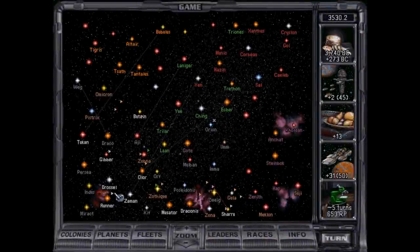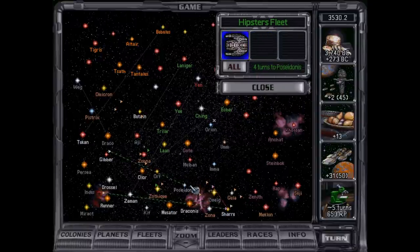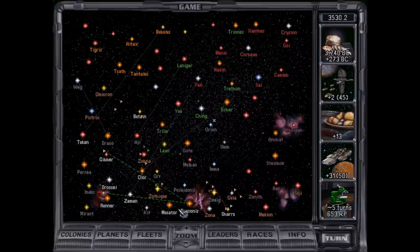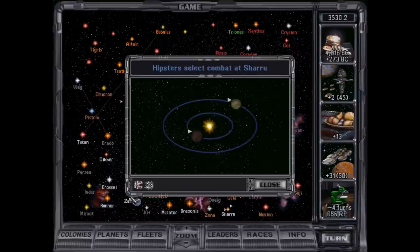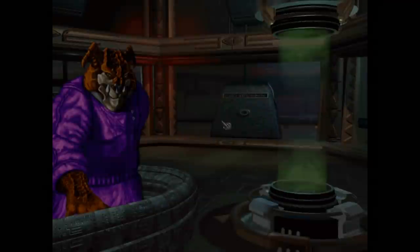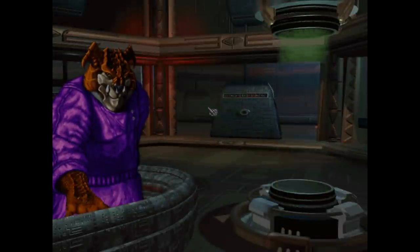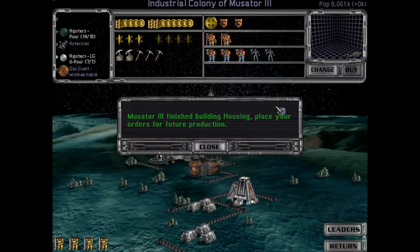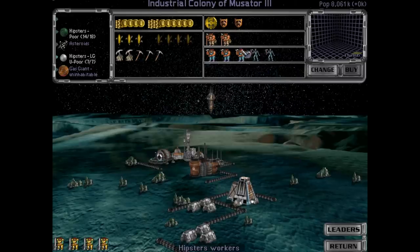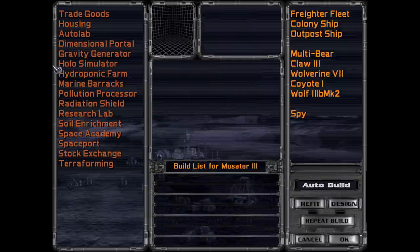I guess my fleet has to stay here. Actually, I think what we're going to do is we're going to rendezvous in Draconis, because if we can get a leader here, we don't have to waste a ton of time going through the Nebula. Fleet has to stay at Sharu so we can defend it. I do expect them to just run, which is exactly what happened. And we stole Graviton Beams — these are great mid-game weapons. We're past that now, and I really don't regret focusing on missiles. I think that was an excellent play. Graviton Beams are quite good because they deal structural damage.